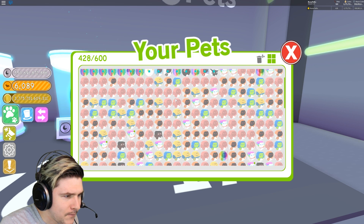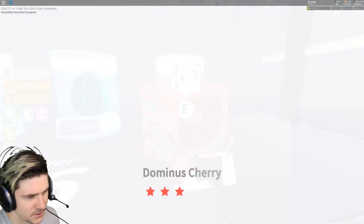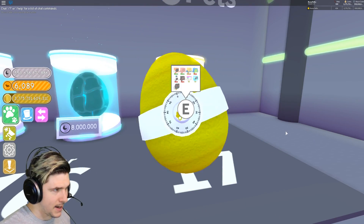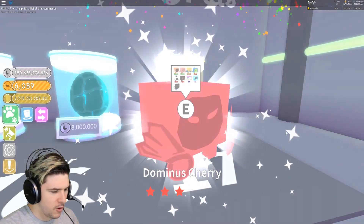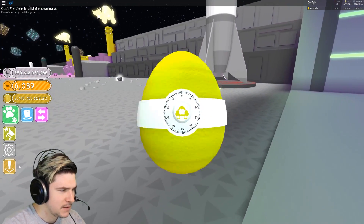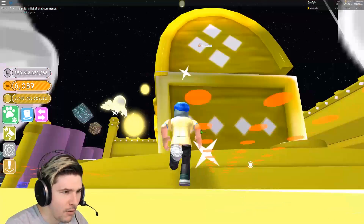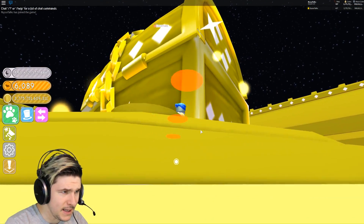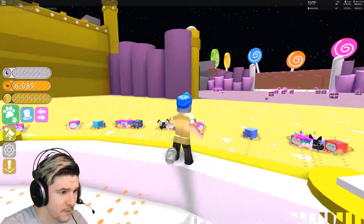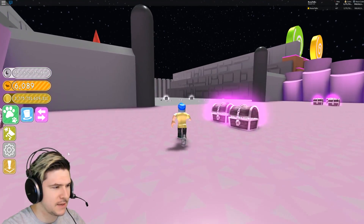Did I just get a rainbow? No, I didn't. I got another Dominus Rainbow, but not a rainbow version — I'm sad about it. We're just going to keep going. 431 pets, and we need to get all the way to 600 — that is the goal. Let me teleport over to the Dominus shrine to see how the pets are doing on the chest. It's at 46 billion, going pretty fast. It's only been like two or three minutes since these guys have been on here — some solid progress. In about six minutes they'll probably be halfway, so they'll probably do it in about 10 minutes.